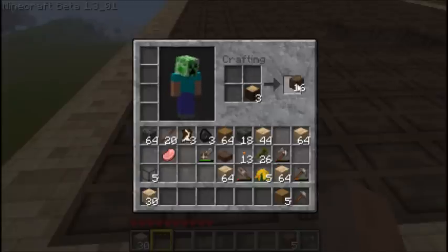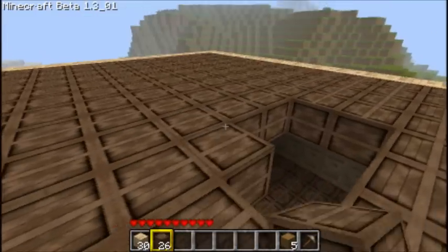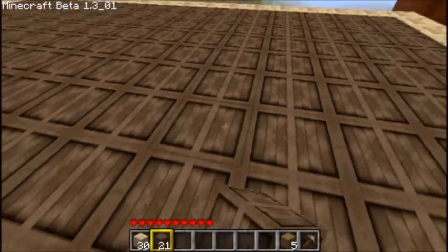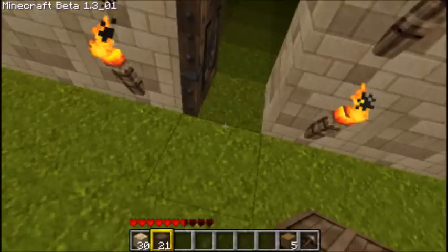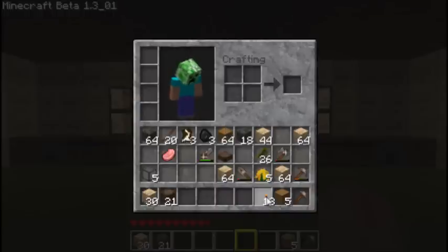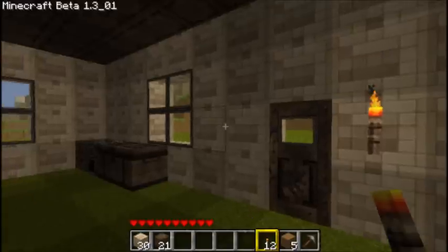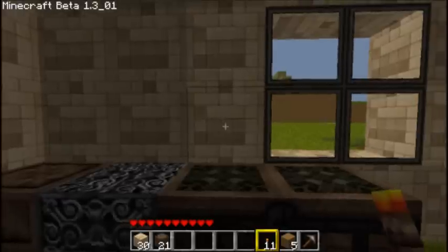We need to make planks — 28. That should be good. Now we're going to go down here. We need some light. Do I have torches? I do. Put some light around here.